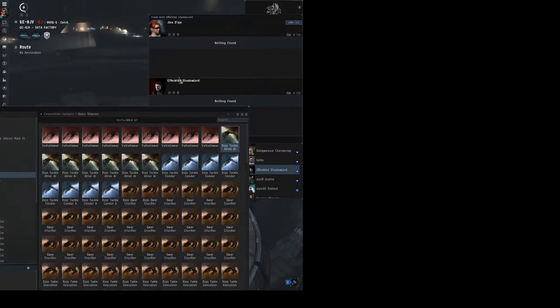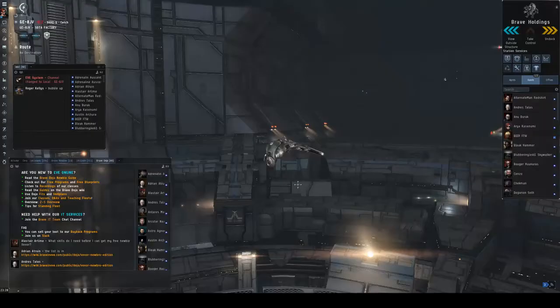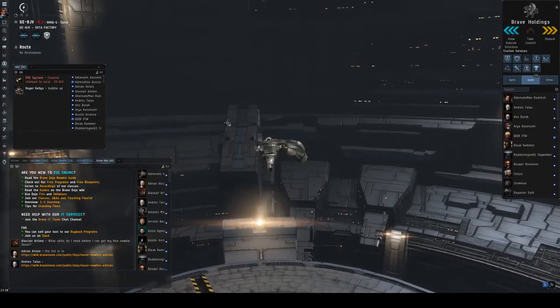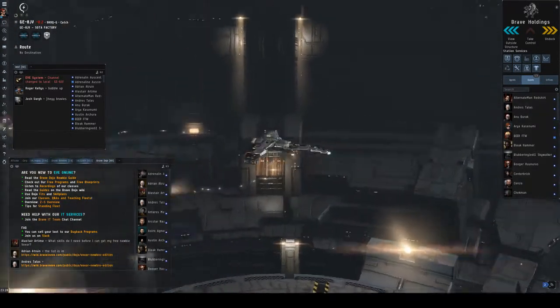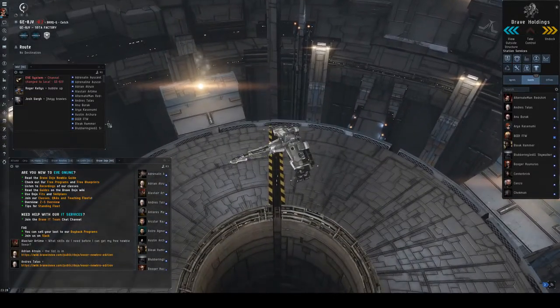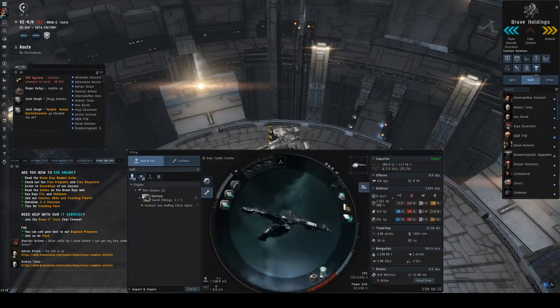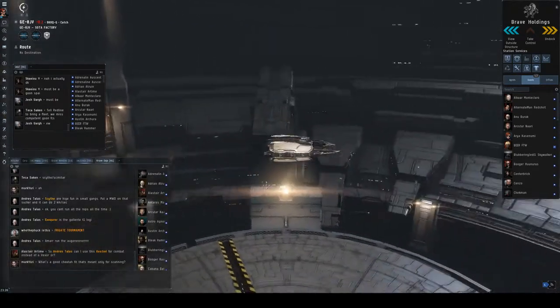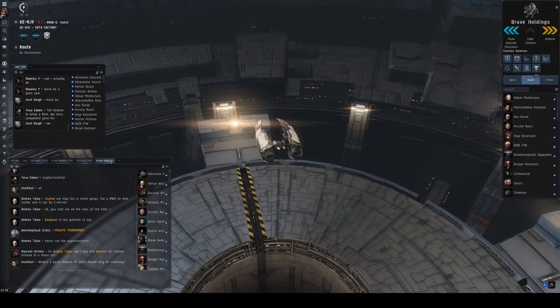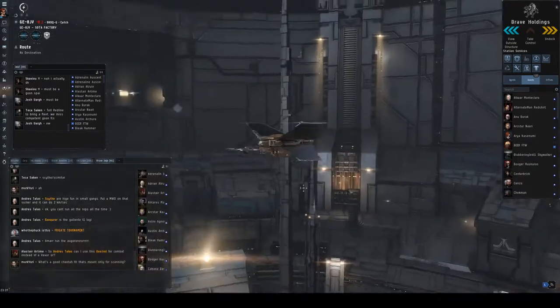You've just been handed the Brave Dojo Tackle Frigate — the classic Brave Atron, the sleek Condor, the Golden Executioner, or the Rusty Slasher.